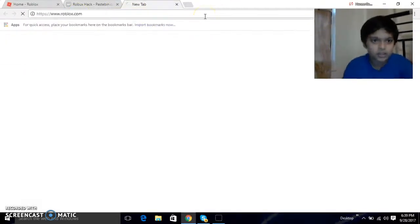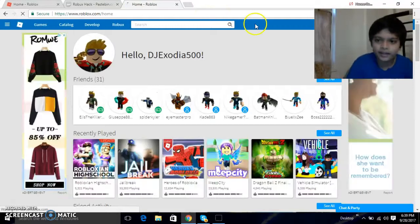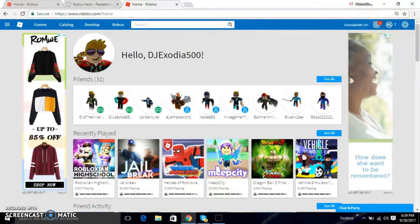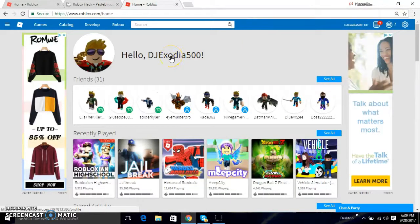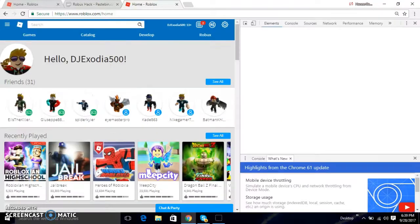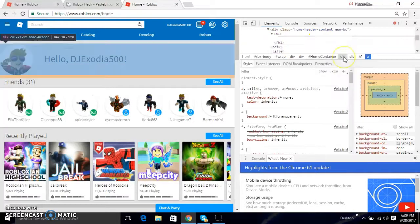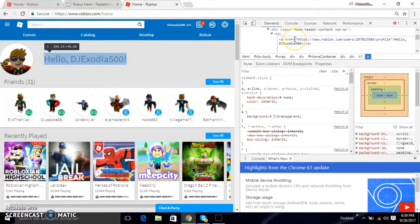My hack is working right now. So when you copy it, go back right here and I'm going to hide this. So what you're going to do is go right here, inspect it — inspect element. So now you're going to edit this as HTML.